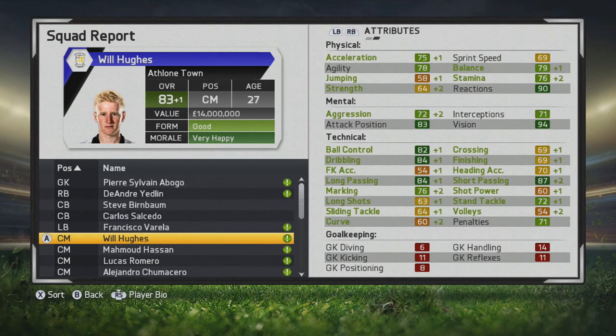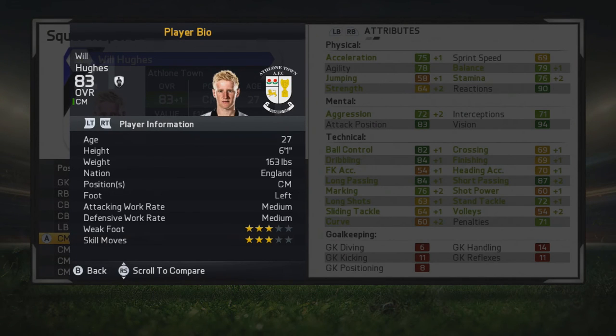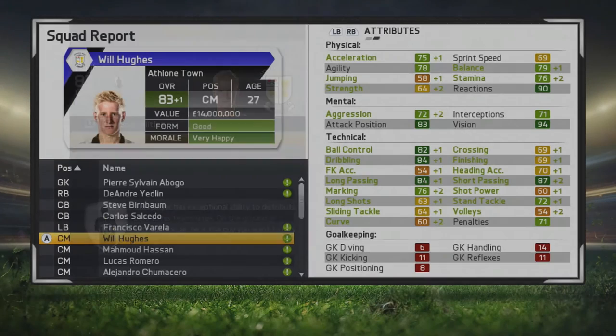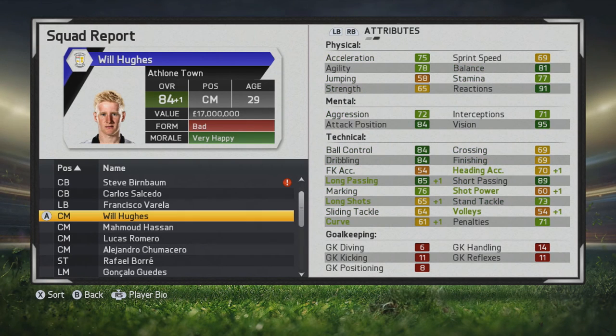At the age of 27 he's up to 83 overall, which is his set potential. Ball control and dribbling look very good, along with long passing and short passing. Marking is very solid and he looks very well-rounded in all his technical stats. His physical stats had been a concern — actually decreasing before and hurting his overall — but there's a little bit of growth in that facet of his game now.